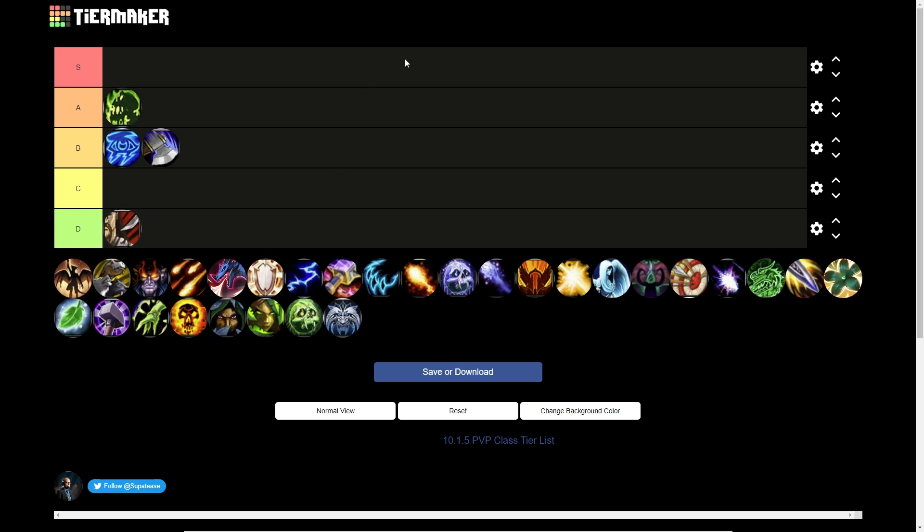Assassination Rogue goes into D tier. I don't think they bring enough damage. Classes lower on the list are generally underplayed compared to classes higher up, so they will be underrepresented because better players aren't playing them. Their damage is a little subpar compared to other specs. They're good as two-minute classes with Deathmark buffed by Augmentation and good if you need to run away from the boss, but overall other specs definitely do better.